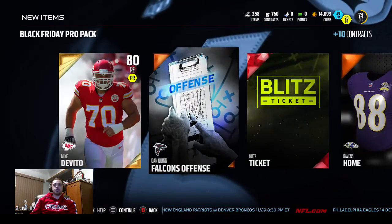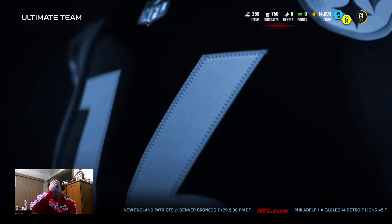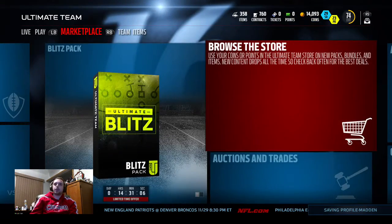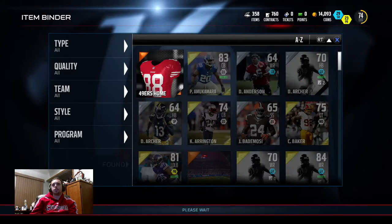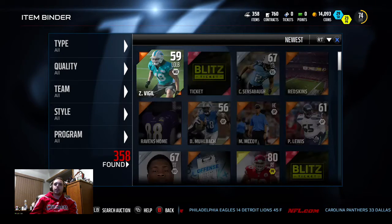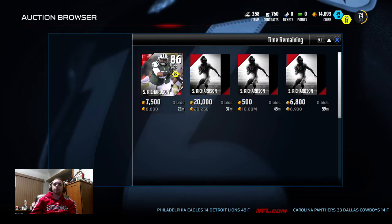I might just use that Sheldon Richardson and throw him into like an elite player upgrade. I got a crap ton of elite badges and the elite badges dropped again, so I might do that. Let's go check and see what Sheldon Richardson is going for - if it's going for dirt cheap I'll go ahead and open one of those up right now. He's going for the low low - 6,900. So let's go ahead and throw him in the elite player exchange and see if we can get something.